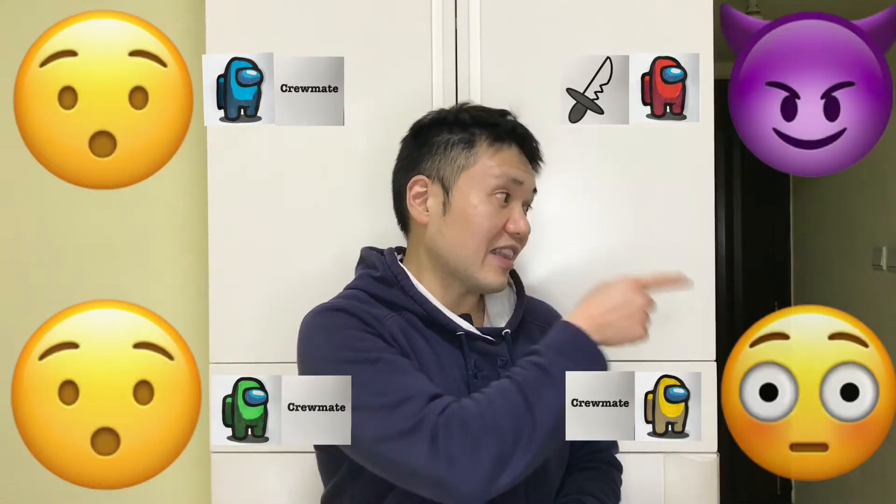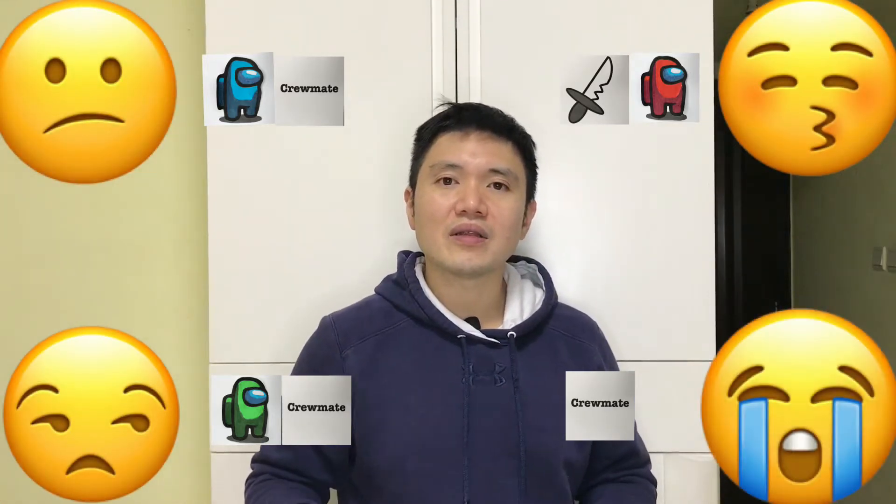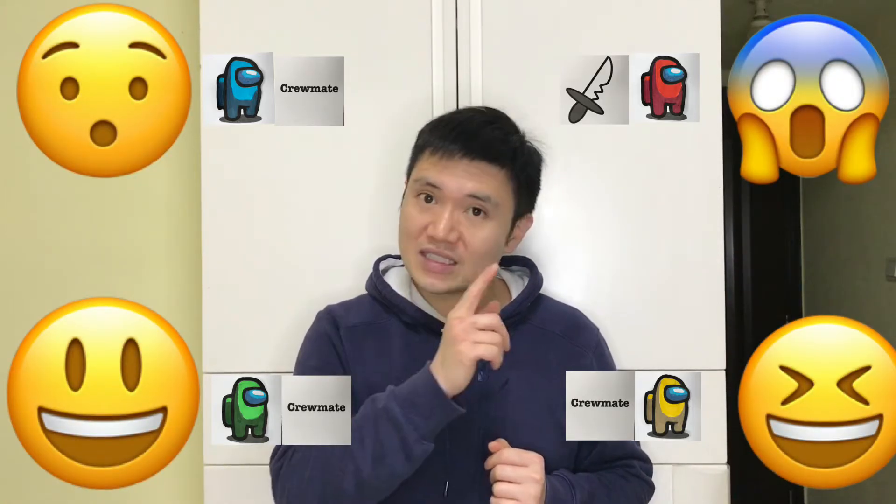The imposter points to someone without saying a word — that's exactly what he has to do so that no one knows who he really is. Once I know the imposter's decision, I tell him to close his eyes and then wake everybody up. I then declare who the imposter removed, and take that player's Among Us character card away so everyone knows he is gone. The removed player has to stay quiet, but he can open his eyes to watch the rest of the game.